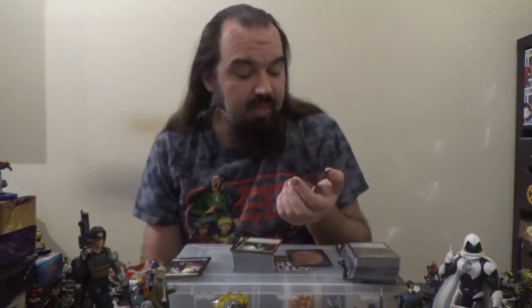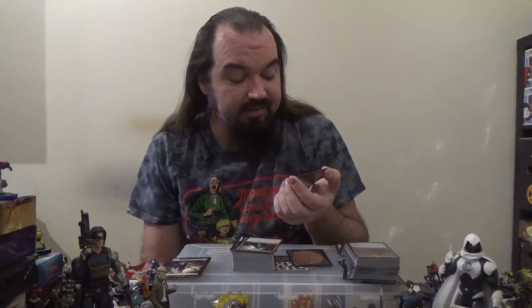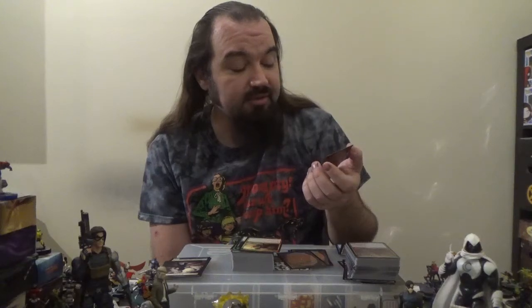Next up, we've got Waker of the Wilds — a 3/3 Merfolk Shaman for two colorless and two green. For X and two green, put X +1/+1 counters on target land you control; that land becomes a 0/0 elemental creature with haste and is still a land. Next up we have Living Twister — a 2/5 Elemental for two red and one green. For one colorless and one red, you may discard a land card: Living Twister deals two damage to any target. One green: return a land you control to its owner's hand. Next up, Mina and Denn, Wildborn — a 4/4 legendary Elf Allies for two colorless, one red, and one green. You may play an additional land on each of your turns. One red, one green: return a land you control to its owner's hand, and target creature gains trample until end of turn. This is what I mean about having multiple commanders.